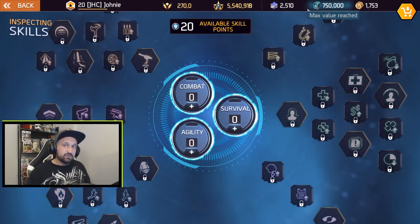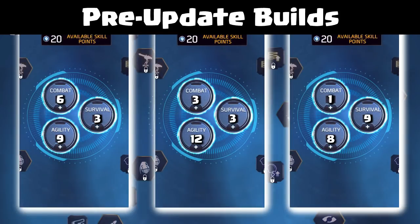Let's flash back to the past and look at the best builds just before the update. Before the addition of the extra two skill points, these were the most popular builds in the game. You'll notice there are a lot of points allocated in agility for all the popular builds, because agility equals movement speed, reload speed, and sprint speed — all the mobility skills. The first two builds, 9-6-3 and 12-3-3, were the old-school builds and they're still very good. 8-1-9 is more new school, made popular by Massacrator revealing his skill tree on one of my videos.